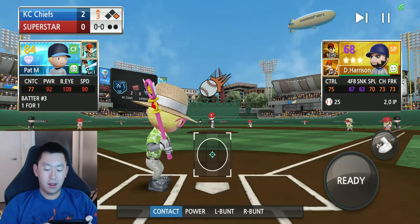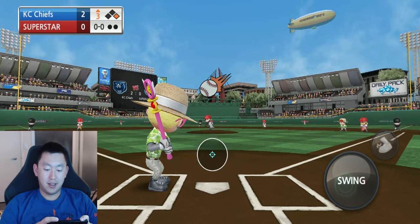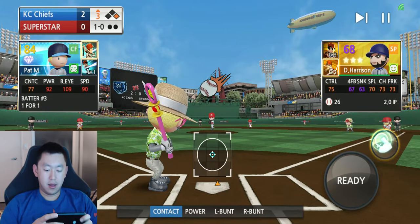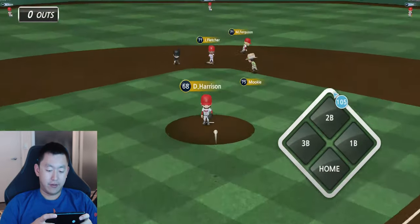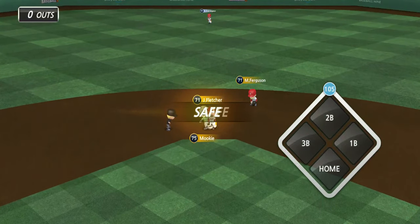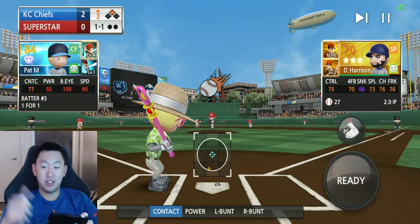Alright, we finally got Mookie on first base. We're going to try to steal second and see how it goes. He's halfway there — easy, not a problem. Stealing second base — that's going to be a check.